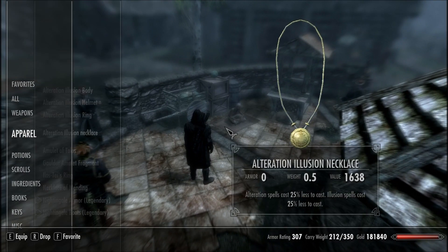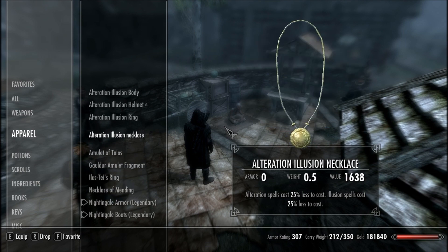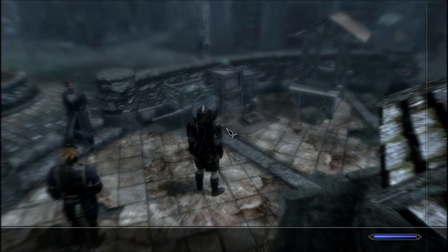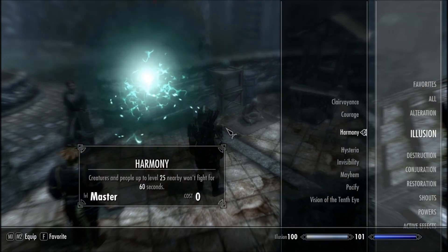Equip Harmony of course, and I recommend having some armor that will make the spells no cost, like this. All four of those pieces together at 25% less to cast — that's 100% cast cost reduced.